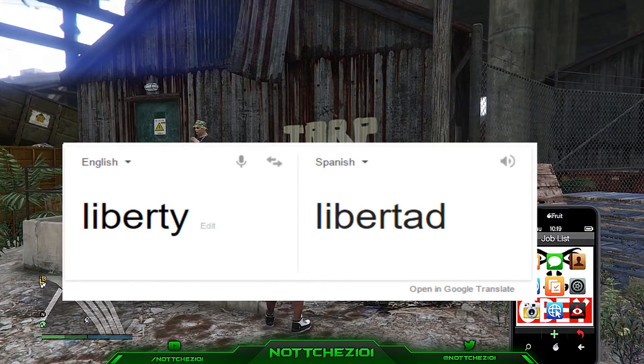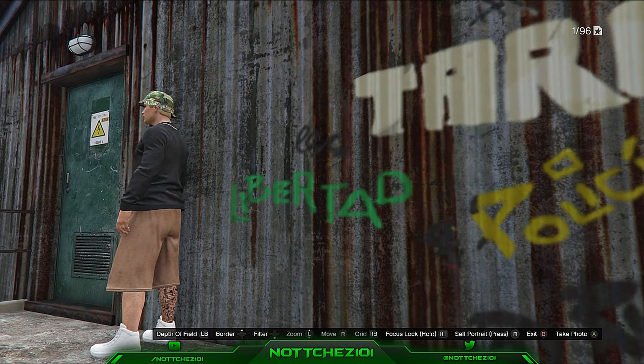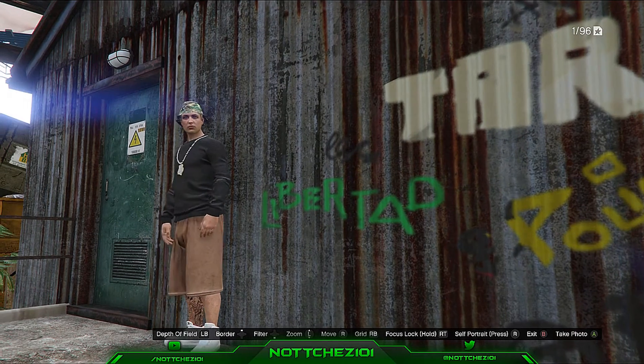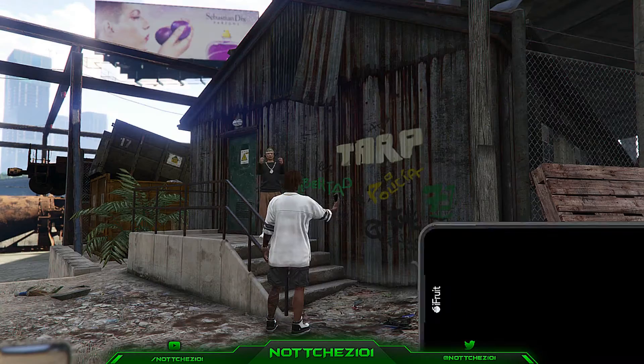There's some spray paint on the wall. If you look at the spray paint, it says Libertad. I put that into Google Translate and that gave me Liberty. I thought that was very interesting and very odd that they would put that in Los Santos — I don't know why Mexican gangsters would be doing that.